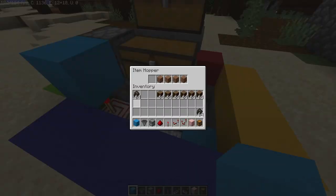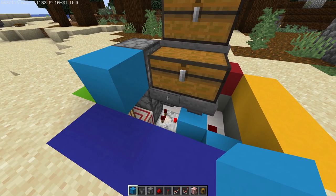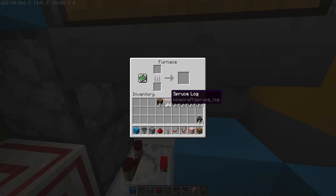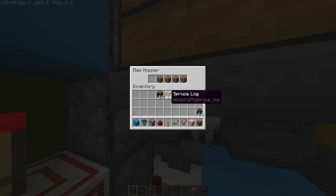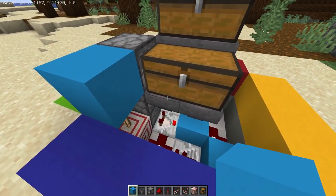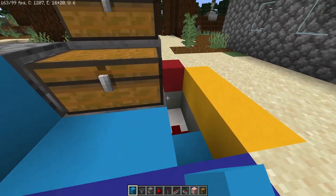You don't have to, but you definitely want to add at least some charcoal in the system to kickstart it. Ideally you want to add two stacks — one stack in the first furnace and one stack in the hopper — before you start generating your own. And that's really it!